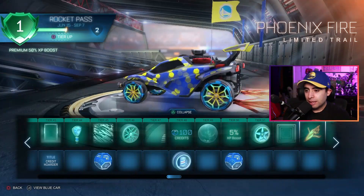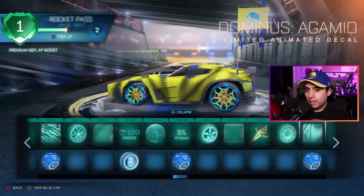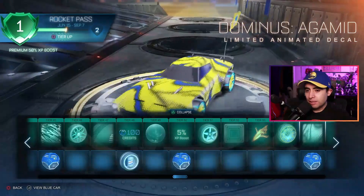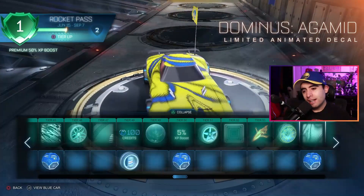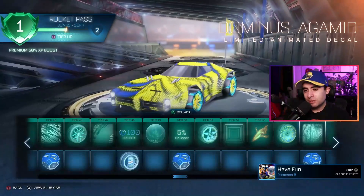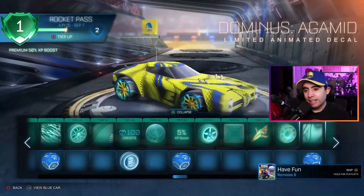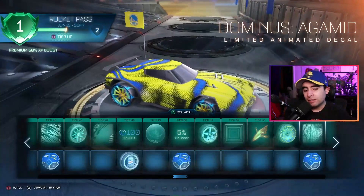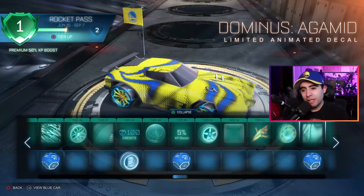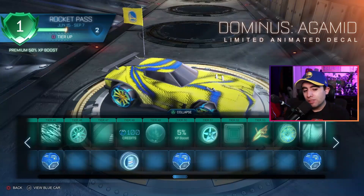Phoenix Fire for the Rise of the Phoenix - I like that, looks pretty cool. A little more creative with the wheels here, looks good. We got another decal for the Dominus - kind of ugly. The way it's moving kind of gets me though. It's like lizard scales but they're moving - kind of rough on the eyes but I kind of like the flow of it. I'm conflicted.